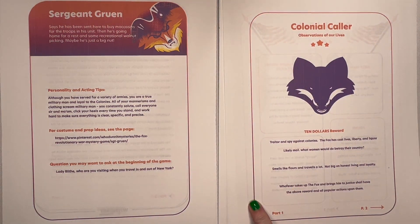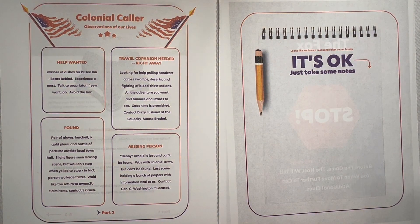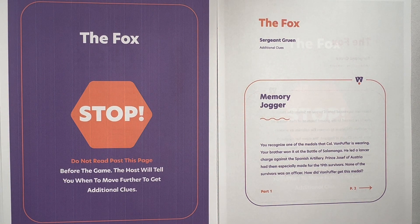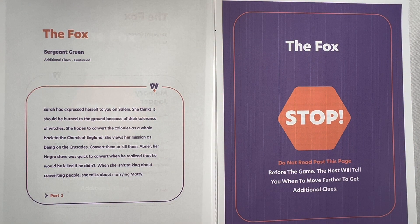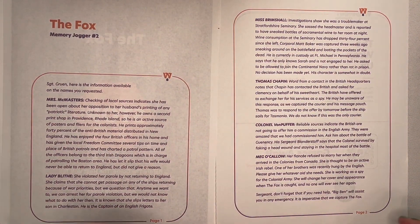There is also the colonial collar, which is just news about what's going on. And then there are notes. And then there's a stop — do not read past this page before the game. Your hosting packet will tell you exactly when to direct them to move past the stop sign. Once you move past the stop sign, you get Memory Jogger number one. And then there's another stop, and once the hosting packet tells you to move past the second stop sign, you get Memory Jogger number two. This Memory Jogger is the same for every person.